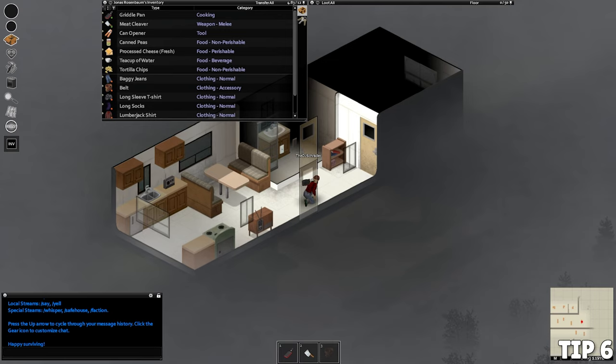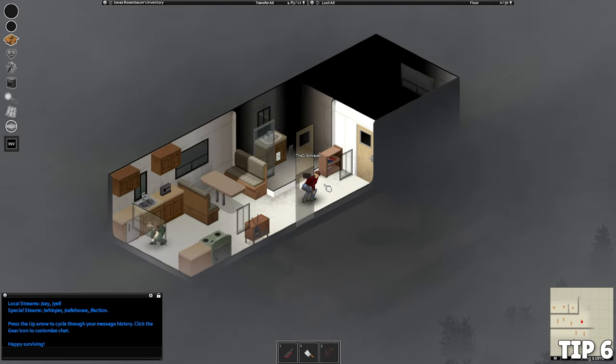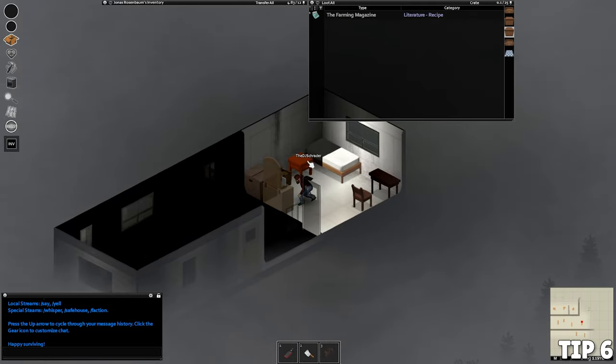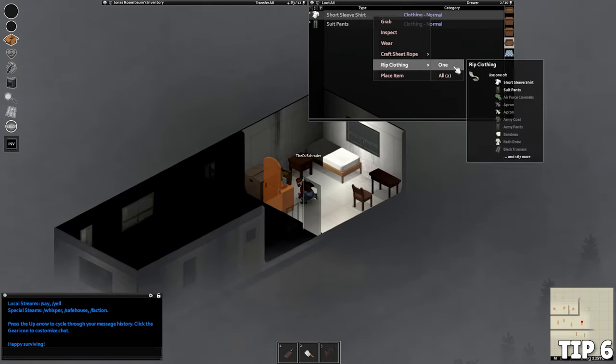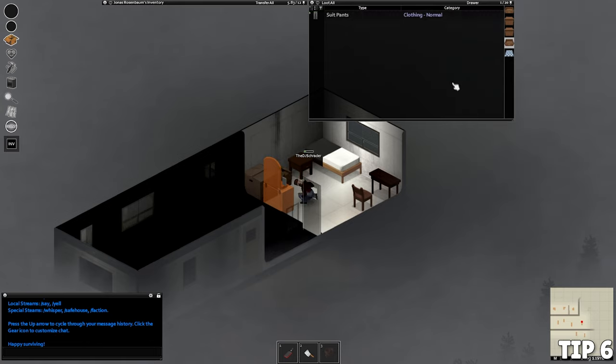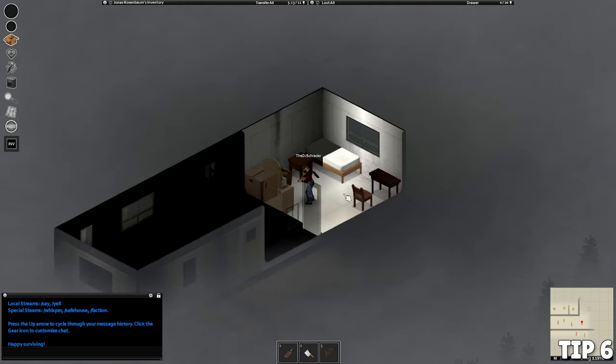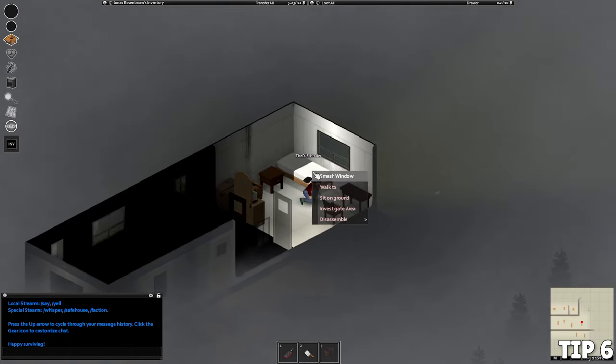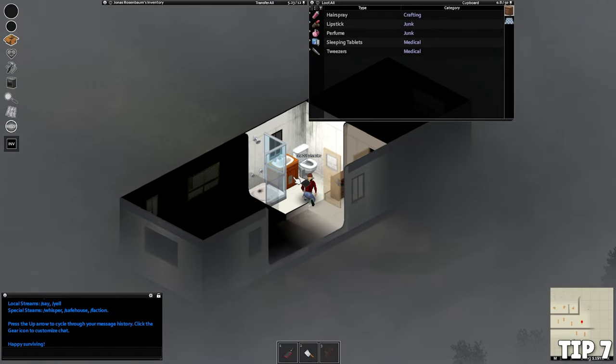The next tip: search the house and tear up any clothes you aren't better off wearing. This gives you ripped cloth to use as bandages — I always keep five to ten on me so I can address any cut or bruise quickly and keep moving. Also, after you get a dirty bandage and change it, make sure you wash it so you can continue to reuse it.